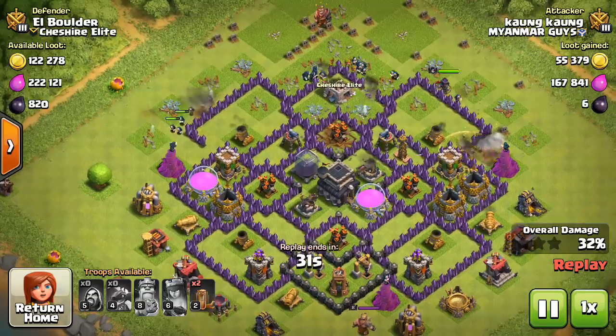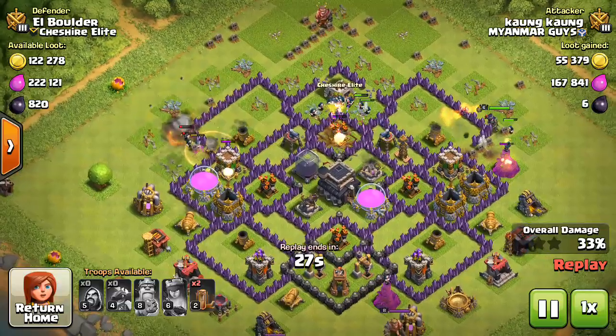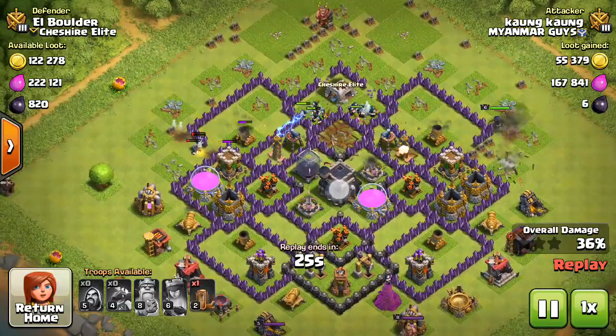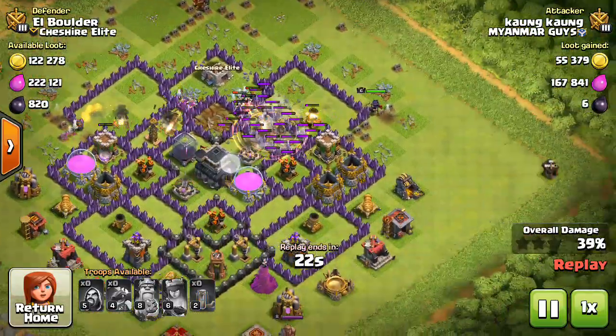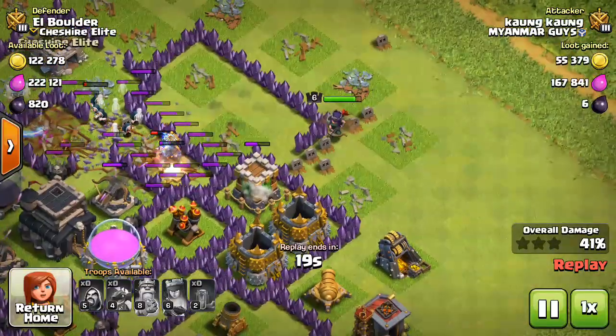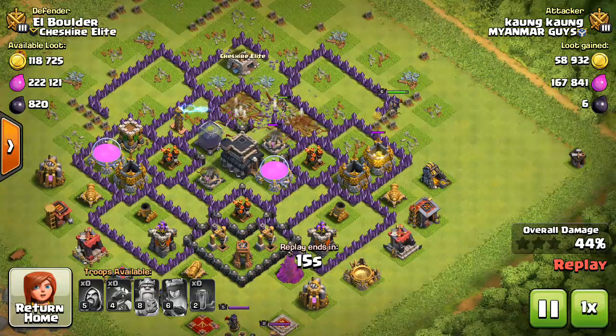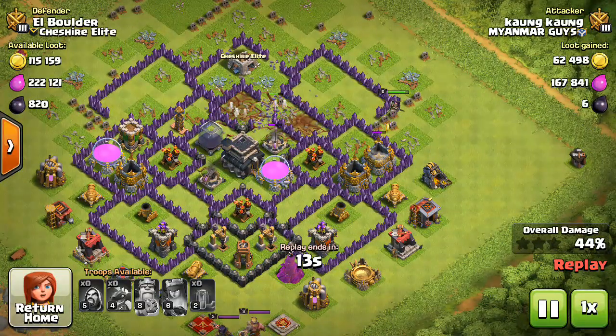Looks like my air defense is gonna take out that dragon no problem. Here come the wizards taking out that air defense in the middle. Looks like the troops on the left hand side are going to take out no problem. The Queen is doing a little damage — that archer tower is getting upgraded right now — and there she goes working on the gold.